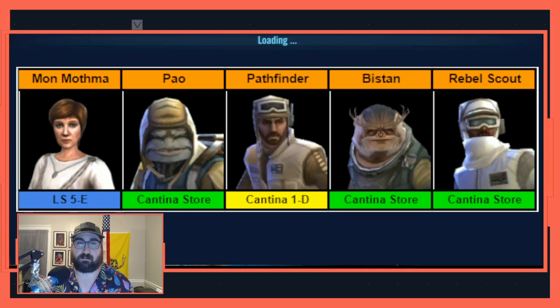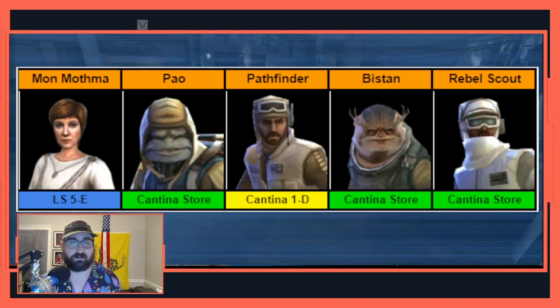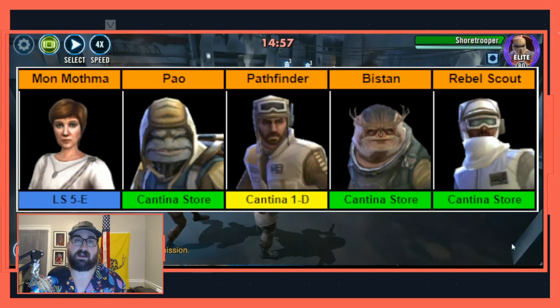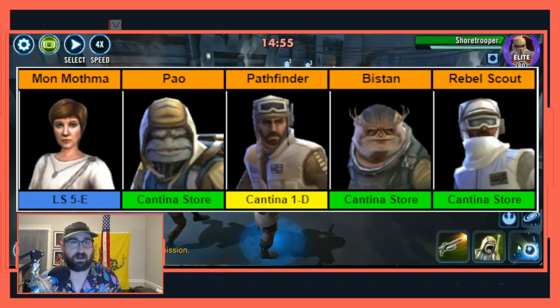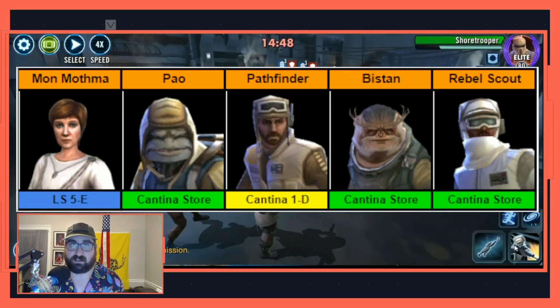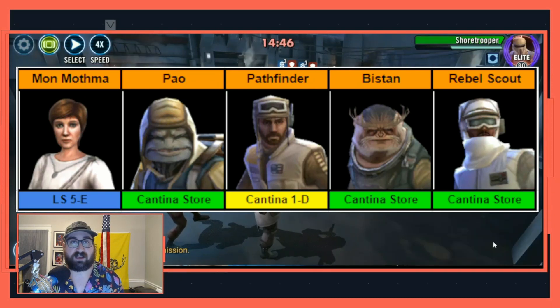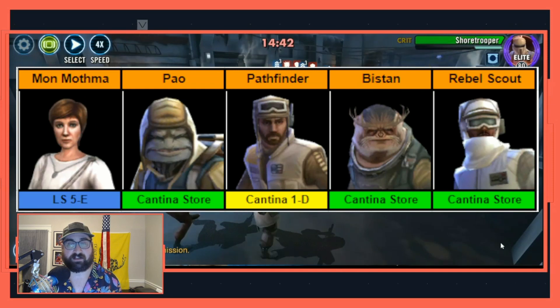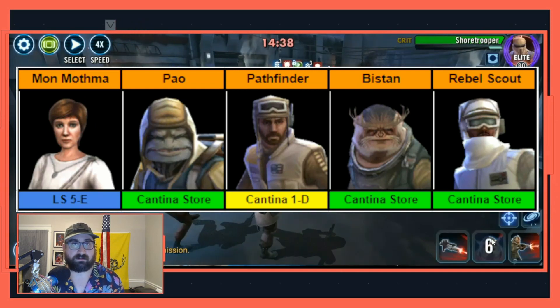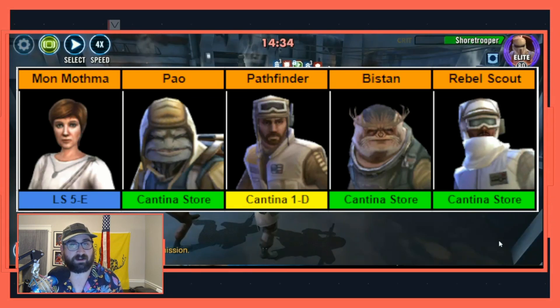My preferred Mon Mothma team is Mon Mothma, Biston, POW, Scarif Rebel Pathfinder, and Hoth Rebel Scout. They are incredibly accessible — almost ludicrously so. Three of them are available from the Cantina store, which is a really easy farm. Scarif Rebel Pathfinder is available from Cantina 1D, a very early Cantina node, and Mon Mothma is available from a pretty early light side hard node.